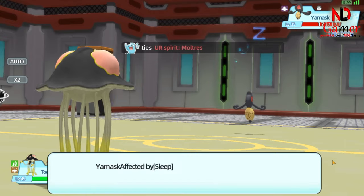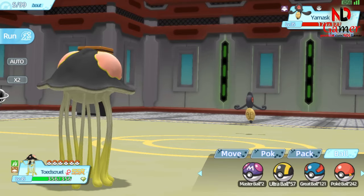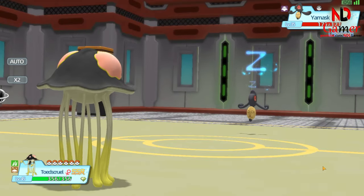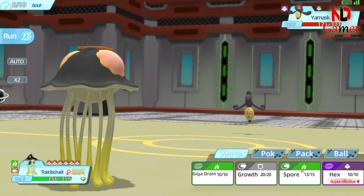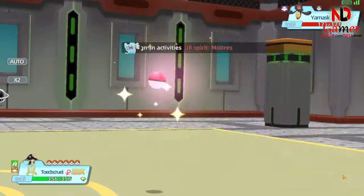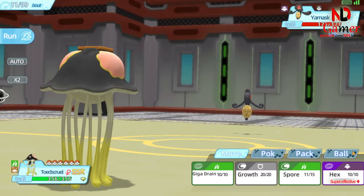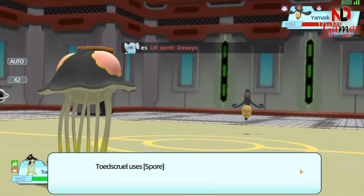But don't worry, because the Octopus's Spore skill is always accurate, so you don't have to fear it escaping. The Octopus's skill is very efficient.